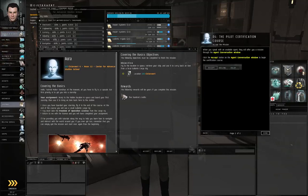Straightforward enough. You do want to read the mission briefing. In this case, we are going to leave the station, fly to a location in space, retrieve a ship, and then use it to carry back an item from a local Galente cargo rig. Click Accept.